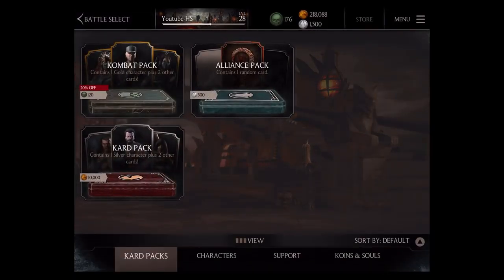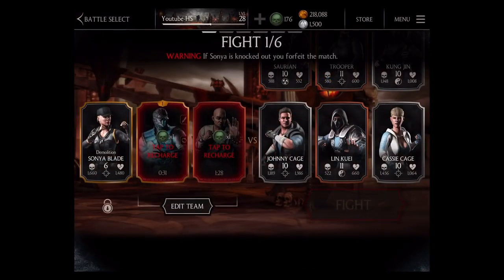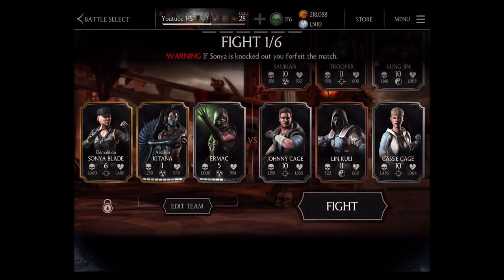We're going to go goof around in Battle Tower number 5. We're going to do one fight with Katana, and we're also going to put in Ermac for shits and giggles. In the first fight we have Johnny Cage, Lin Kuei, and Cassie Cage — all cards are level 10, 11, and 10.